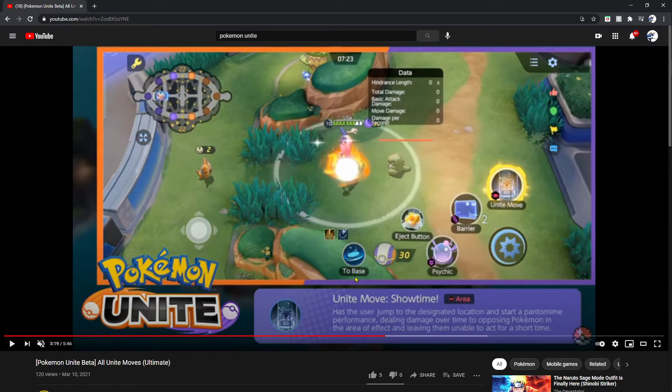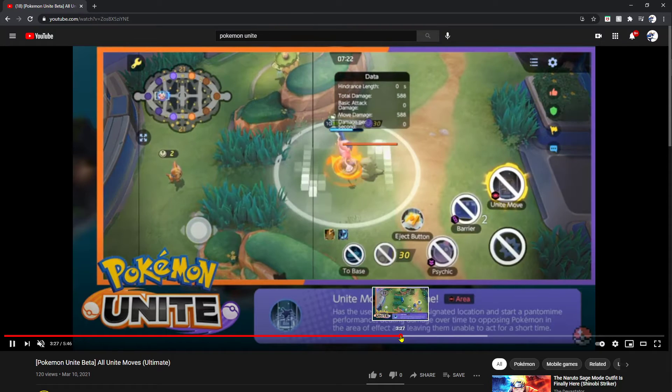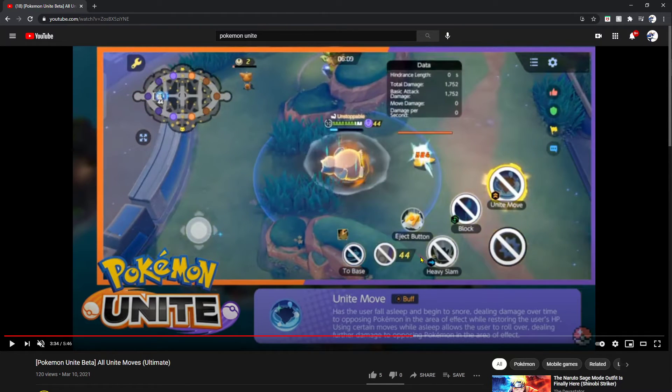Now we got Mr. Mime with Showtime — has the user jump to the designated location and start a phantom mind performance, dealing damage over time to opposing Pokémon in the area of effect and leaving them unable to attack for a short period of time. It's an area of effect dealing damage to your opponents and leaving them unable to attack — combos, combos, combos, that's all I see.